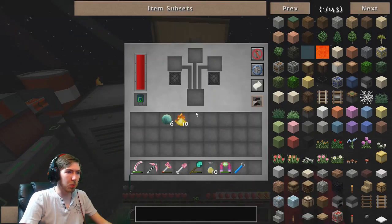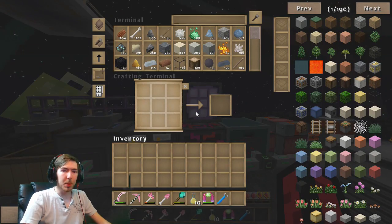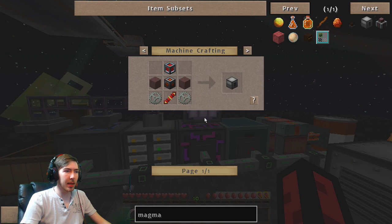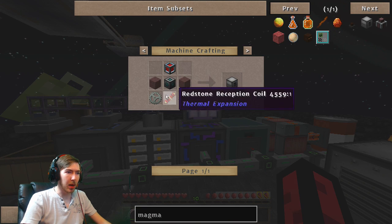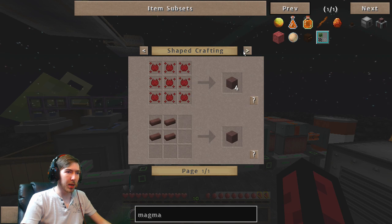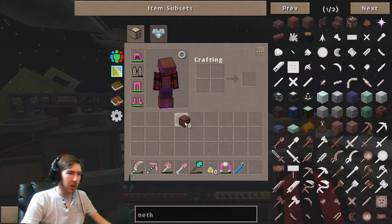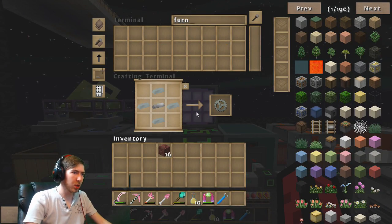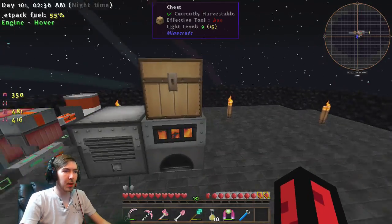That actually created a little more indinium base than I thought. Let's stick those in there and let those get to work. We're going to need a magma crucible to help with this, and it's not that easy to make. Let's make the easy stuff first - the redstone reception coil, the invar gears. I made some invar off-cam. We also need nether brick and nether rack. I don't have a spare furnace right now, so let me get this stuff cooked up.